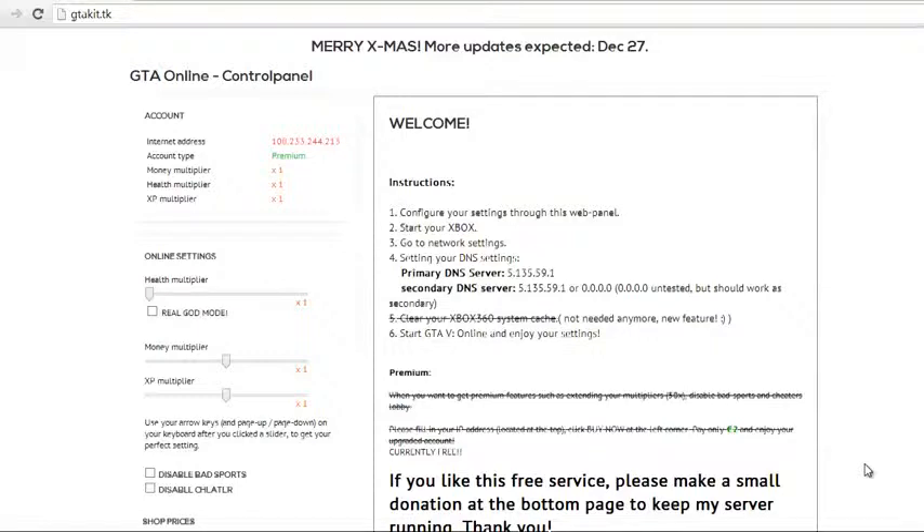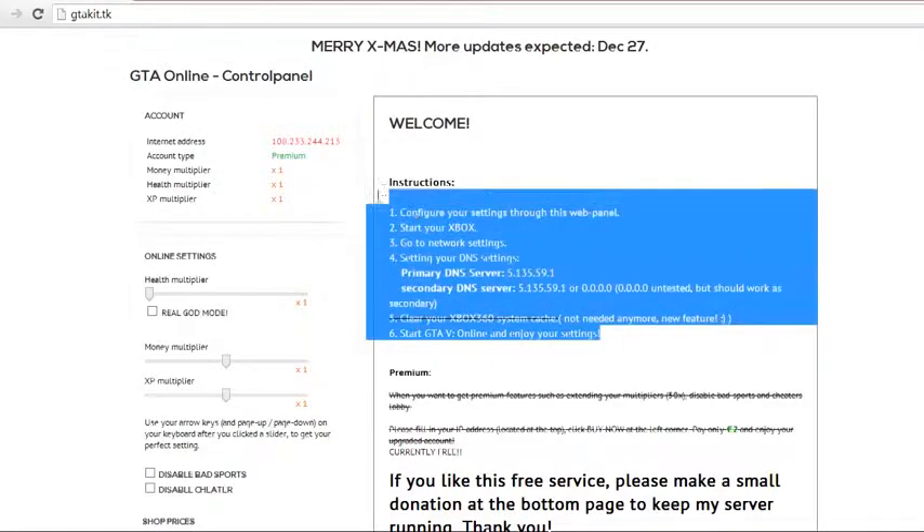So let's get started. The first thing we're going to do, let's go ahead and go to this site right here. It's called gtakit.tk. I will leave the link in the description if you guys can find it. After you go to this site right here, it will just basically say Merry Xmas, more updates expected December 27th, which is actually today. So there may be an update today for this site. This is really, really easy. There's actually instructions right here, just go ahead and read them.